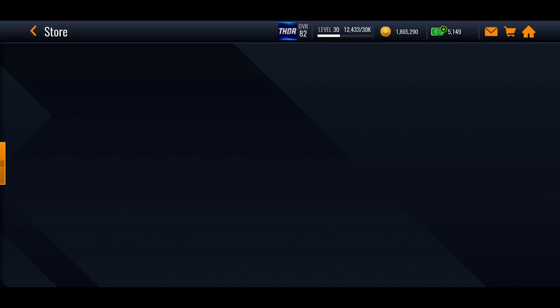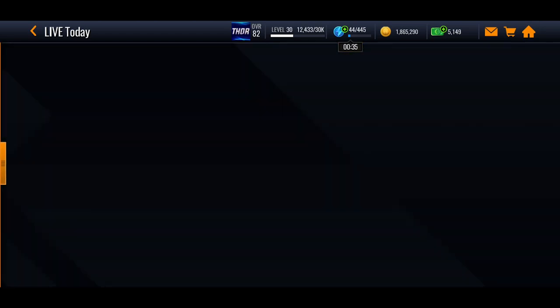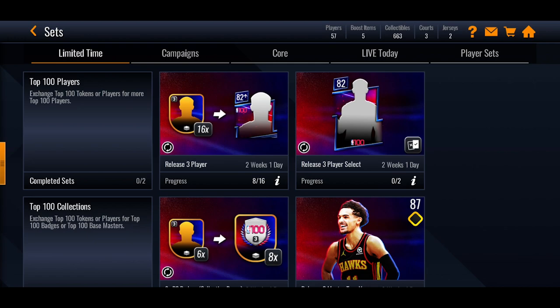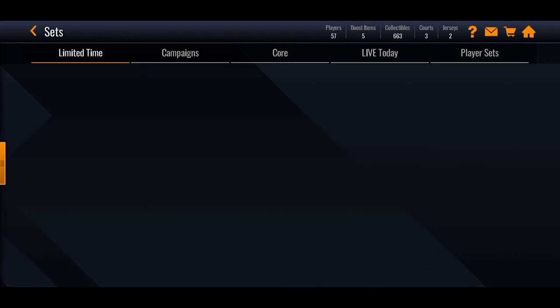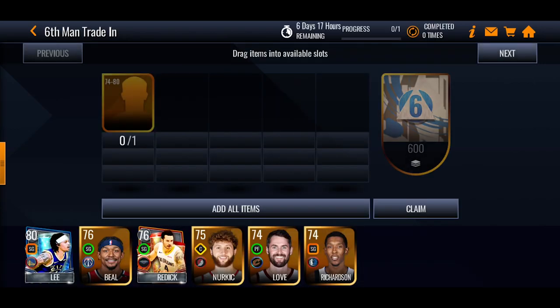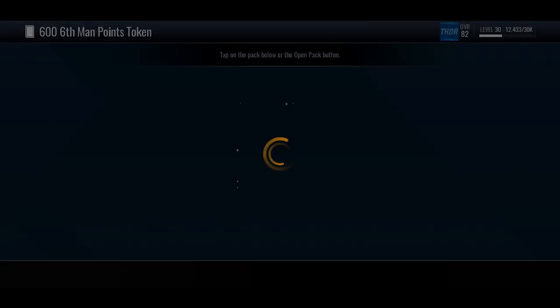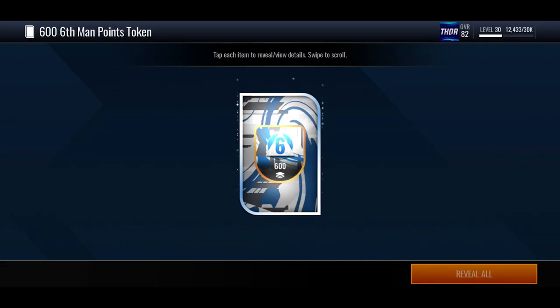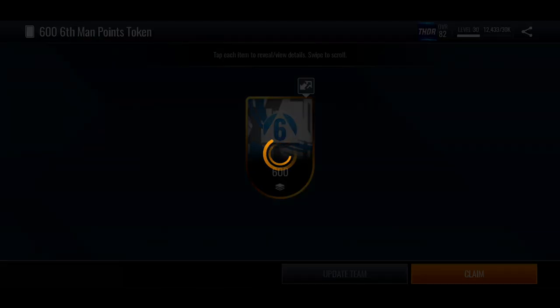There's another way to get more points — go back into Live Today, then into the Sets section. In the limited time section just under the top 100 promo, there are two sets for the Six Man event. If you've got a load of gold players saved up on your bench, you can put them in and get 600 six man tokens straight away. This is useful for unauctionable players like JJ Reddick — just put him in, save bench space, and get 600 tokens.